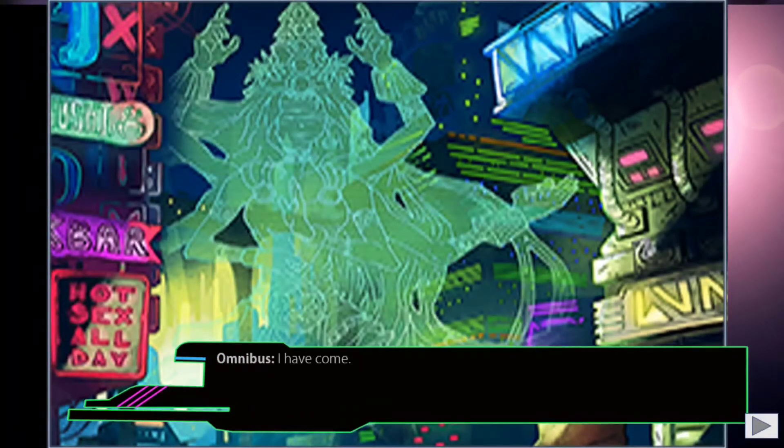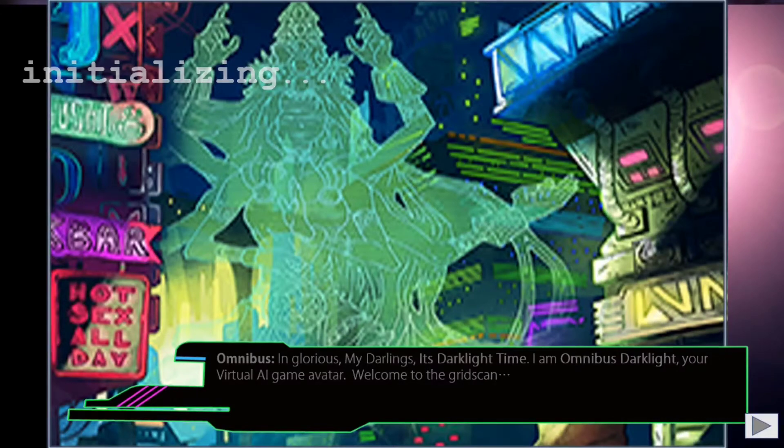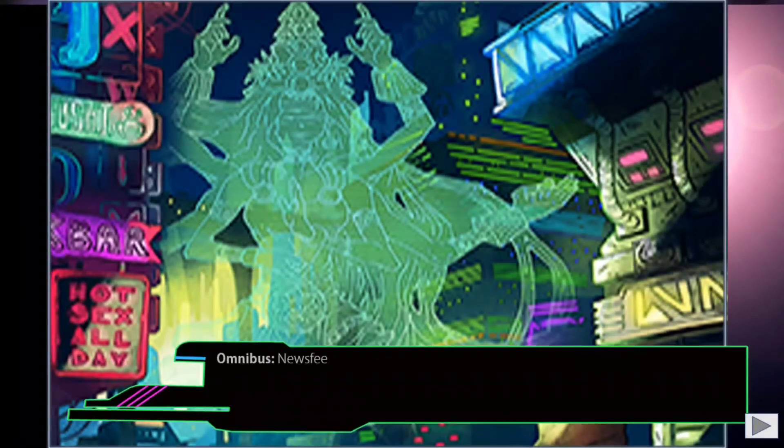At first we have Omnivis Darklight, who is an escape program in GridScan. She's helping the player configure their avatar to dive into GridScan, and you work with her initially as she walks you through getting your avatar set up. She gives you a little bit of background about the game and then you go through some selections.